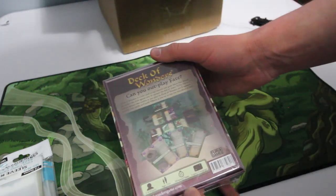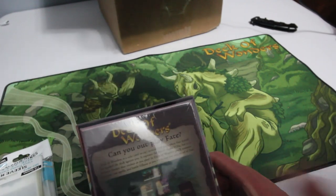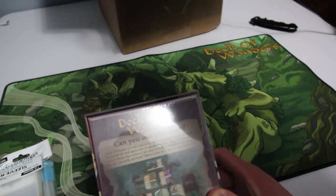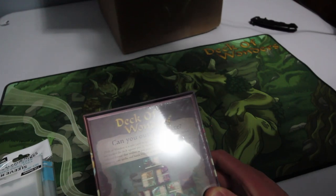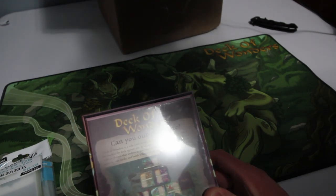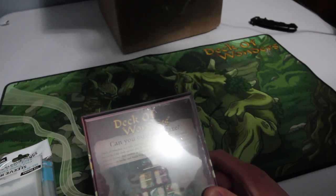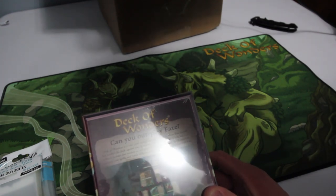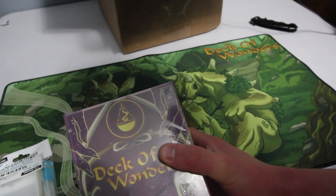And that box here — it's not a huge box, but it's really just a bunch of cards. So let's take a look at this. 'Can you outplay Fate? Deck of Wonders is a solo and co-op tactical card game where Fate herself has stacked the deck against you. It captures the feel of classic TCGs, but in a solitaire format that evolves as you play. You'll summon minions, cast spells, and battle villains as you try to stay one step ahead of Fate.' It's for one to two players, ages 13 and up, about 15 minutes per game, and it is a legacy campaign — so that's pretty cool. Designed by Dennis Furia.